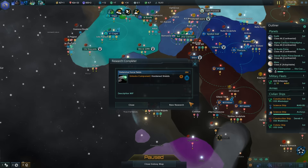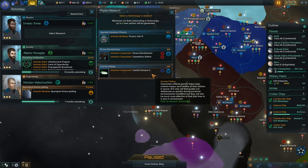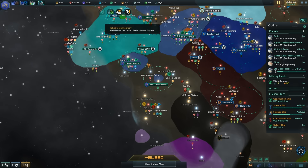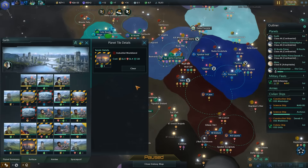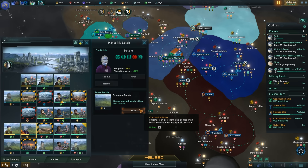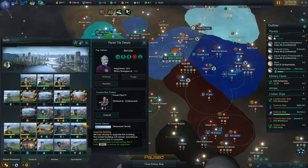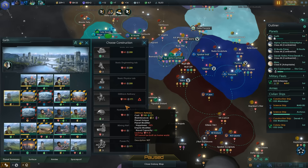I should probably also use my minerals to build stuff on planets. Gravity plating — Trastafoad plus 4? Sure, it's also the quickest to do. Let's have a quick look at the planets and see if there's anything I can upgrade on the surfaces. Yeah, we'll clear some things and get ourselves a power plant.